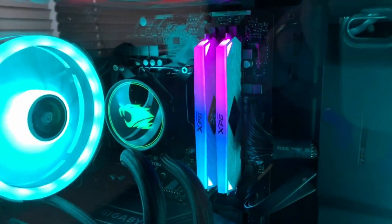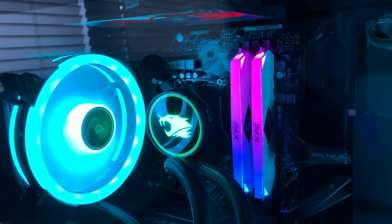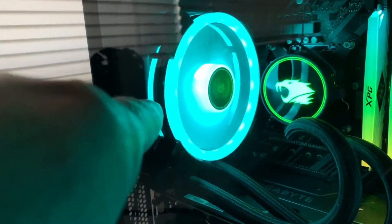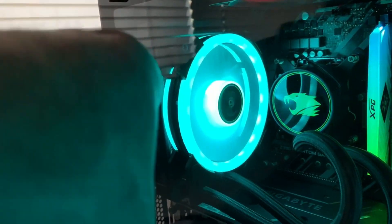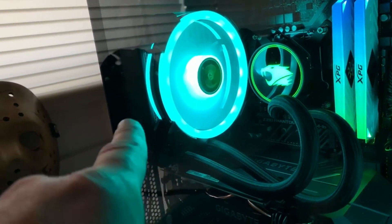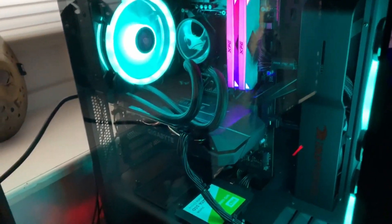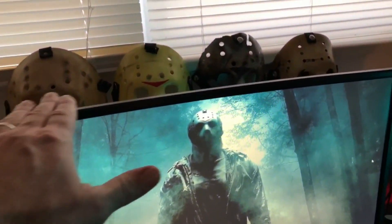The RAM sticks are lit up — that is hot. The logos flash and everything. There's a fan on the top. In the back, I don't know much about gaming PCs, but there's a radiator and I think there's fluid going through these lines into the radiator. I'm not totally sure how it works. Like I said, I'll put all the specs in the description below.